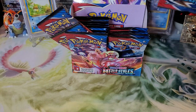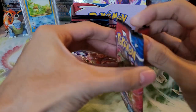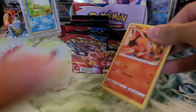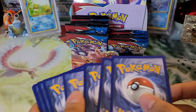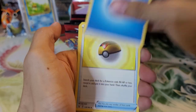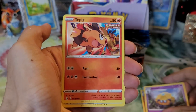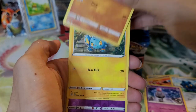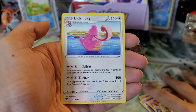Onto the Tyranitar pack. Water type energy, Level Ball, Pignite, Dottler, Tepig, Bronzor, Spoink, Gligar, Shinx, Dottler. Reverse holo and a Lickilicky non-holo rare.